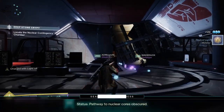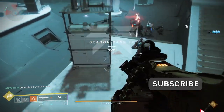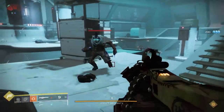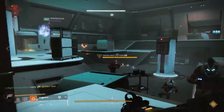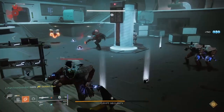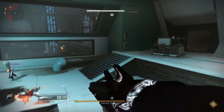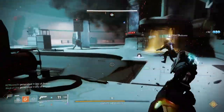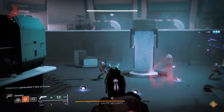As you're playing, you're also going to get prime engrams. As you're getting those, go back to the tower and turn those in. For example, if you're doing the three Gambits and you get that reward, go back and get the engram from the Drifter and then get it decoded. Do that constantly, because while they're just sitting as engrams in your inventory they're not going to be helpful — but as you turn them into armor and weapons, that's where it helps grind your power up.